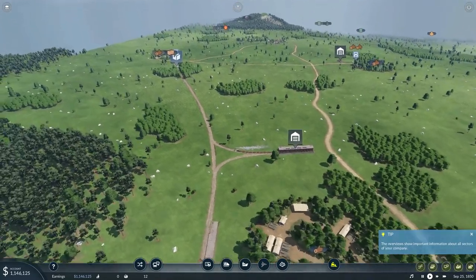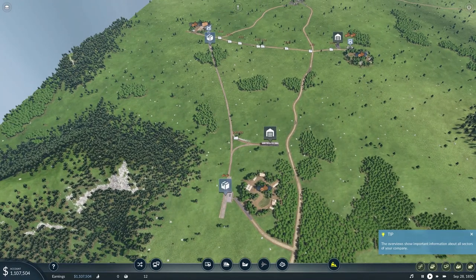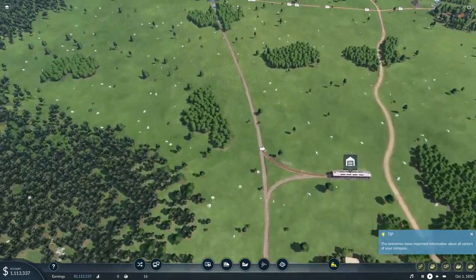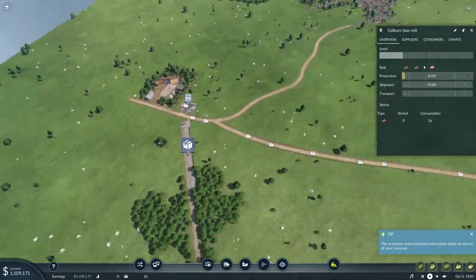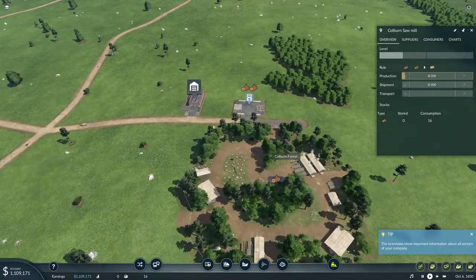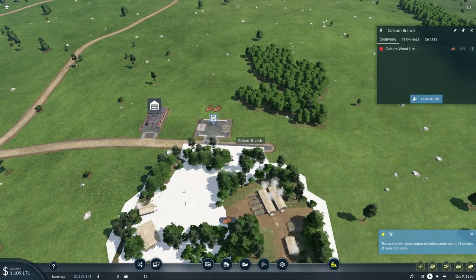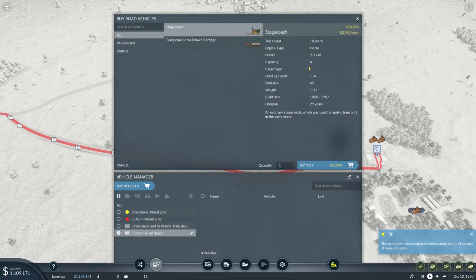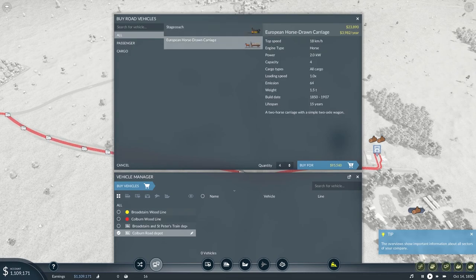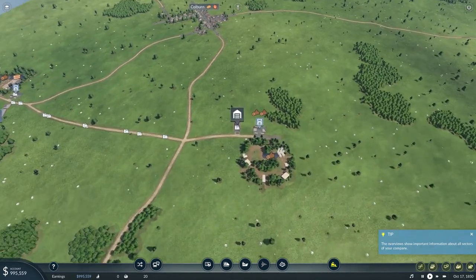Cool — let's have that train get going. Now we actually need to have him turn around once he's on the tracks, just so he starts picking up wood rather than trying to deliver wood he doesn't even have. Then we have this forest. Our carriages are not close to enough — I think I'm going to buy like five more and assign those to the Colburn Wood Line too, just to move more wood. The more wood we move, the better.